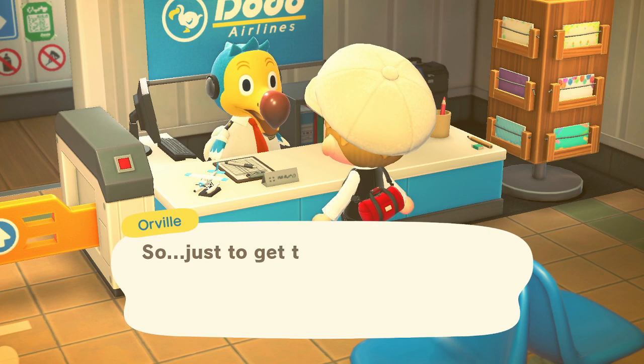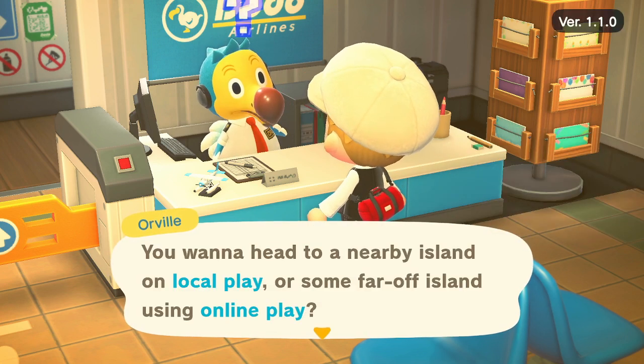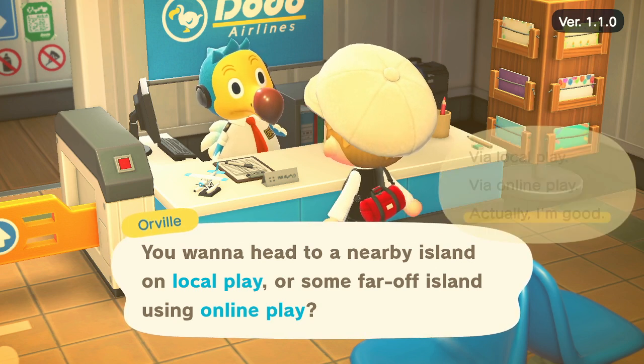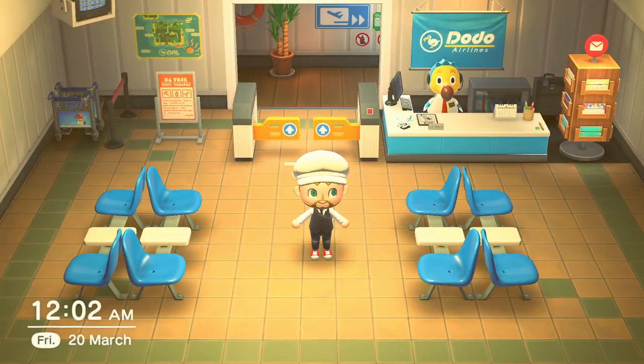And then 'I want to fly,' and then 'I want to visit someone,' and then local play or online play, depending. Like I said, if you're going to someone's town, you need to make sure the gates are open. You can only play on online play if you both have a Nintendo Switch Online account — you do need to pay for online, it's not free, so do keep that in mind.